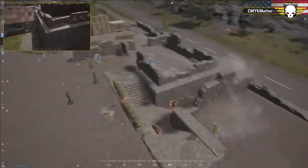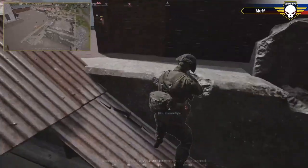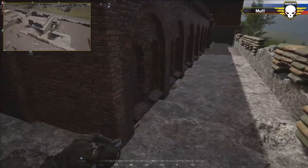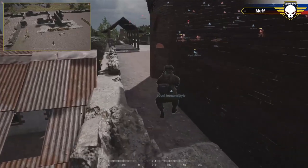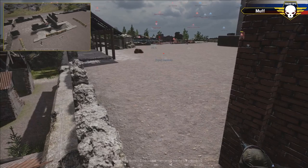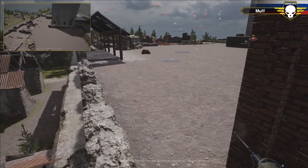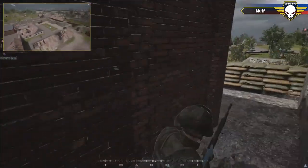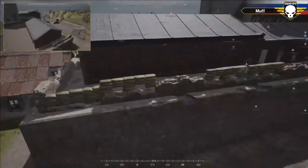Immune is getting crazy - he's climbing the ladder, getting on the roof, he's got a flank and a half going on! He's a medic right now so he can take a shot or two. He's up there, he's in the thick of it! He hears the shots, sees Moose, towns Moose - Moose is down! He sees Saloon, shoots at Saloon. Saloon gets away. Han Solo went down on the north. Is this it? Is Immune Style the last man standing? He is LMS - last man standing!